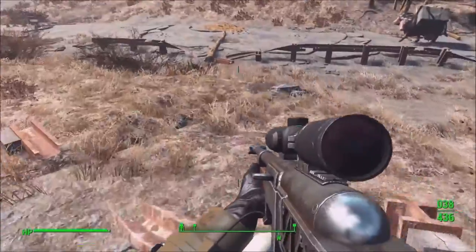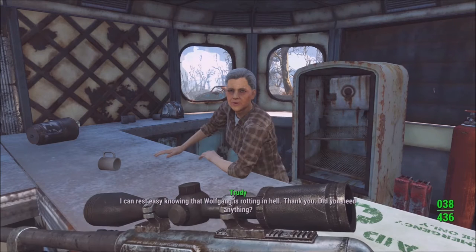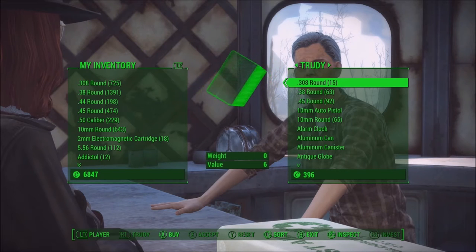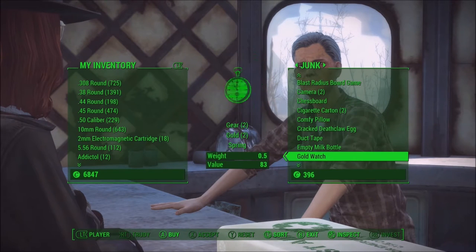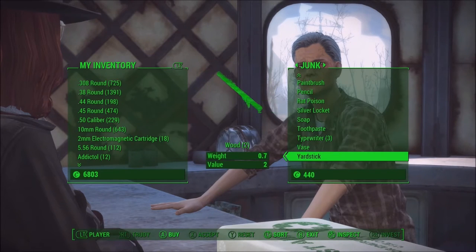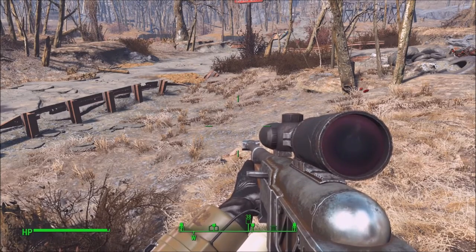Now that we've finished with Karla, let's go see what Trudy has to offer — but first, of course, I'll loot the dead raiders. After all, we mustn't let good stuff go to waste during the apocalypse. Let's continue shopping and see how much Trudy has in terms of copper or scrap-able items. She has two hot plates containing one copper each, one telephone and one vacuum tube both containing one copper. So from Karla I bought 6 items totaling 10 copper, and from Trudy I bought 4 items containing 4 copper.